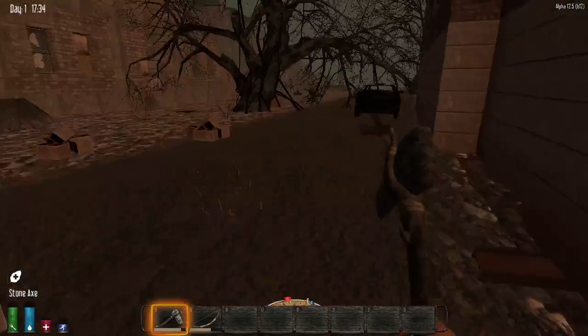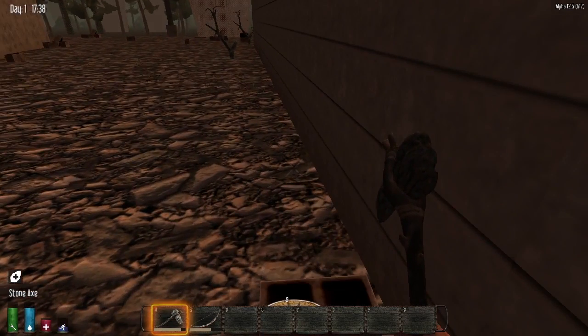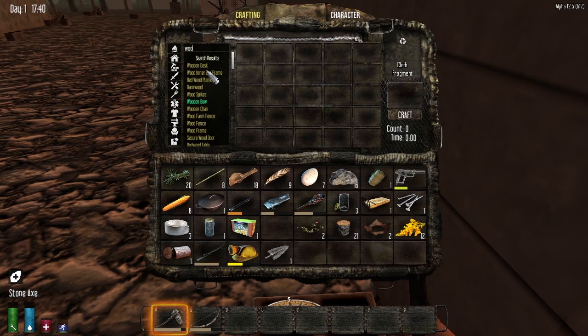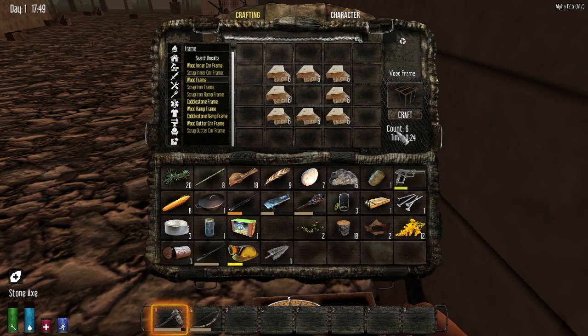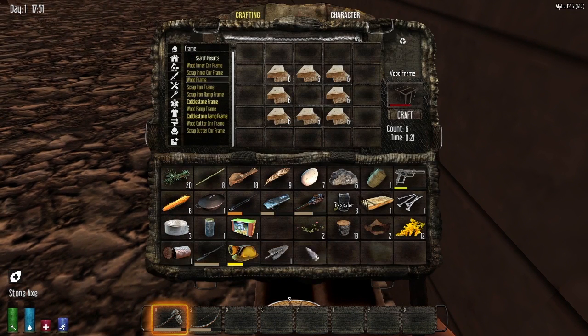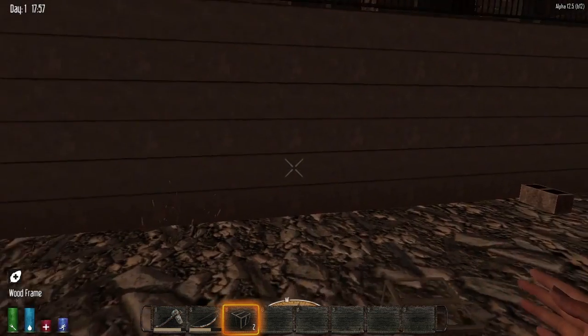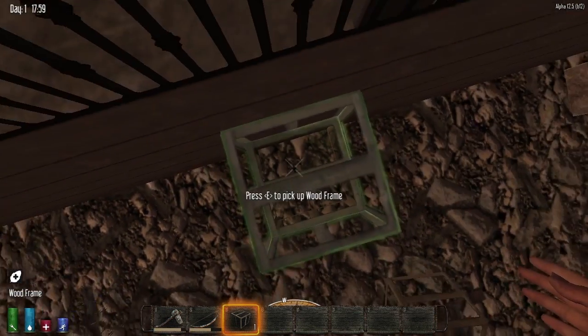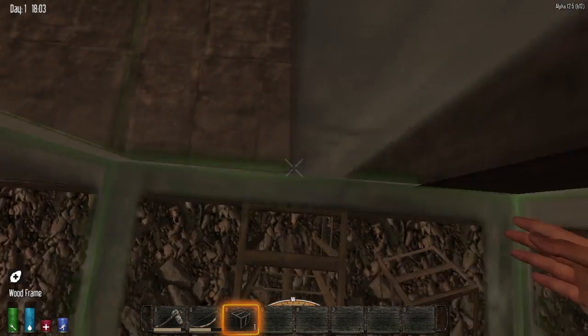I don't know why the trees look all that way, but let's see. I think we're going to set our temporary little home in this building for right now. Let's make some wooden frames — oh, I think I need to make planks first. Okay, we can do that. Wooden frames, I believe they're called. Yeah, here we go, wood frame. How many can we make? Six, yeah, let's make six. Hurry up. Let's go through this one right here, let's make a little pillar. Oops, I didn't mean to do that. There we go, we are in.